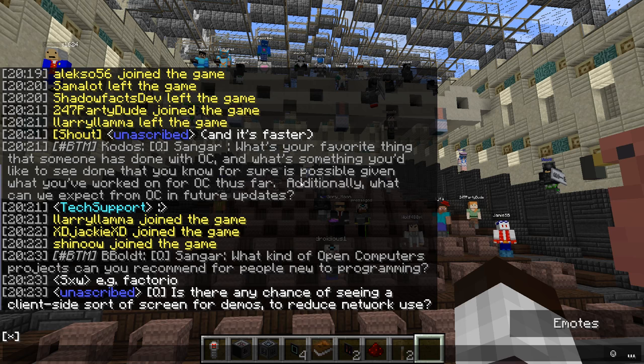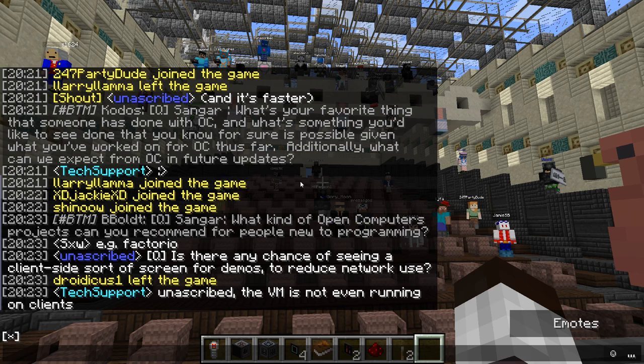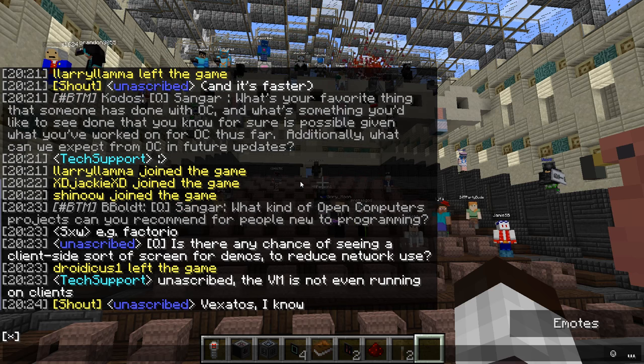I've kind of been having too much fun thinking about and working on OC2. What I'd definitely like to get done for OC is essentially cleanup: moving more stuff to using capabilities as they should be, rewriting parts of the network code to work better and faster, and hopefully one day the long-discussed graphics card upgrade update.